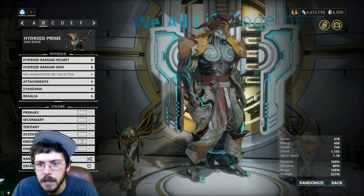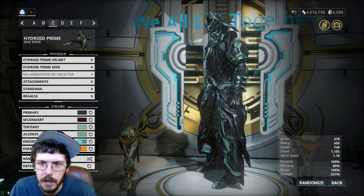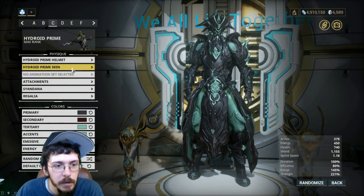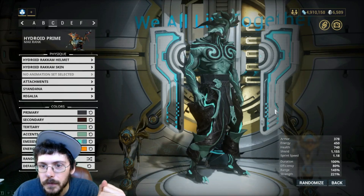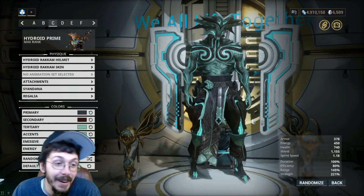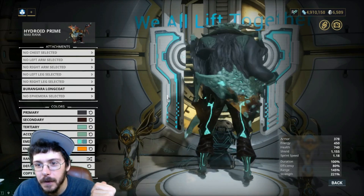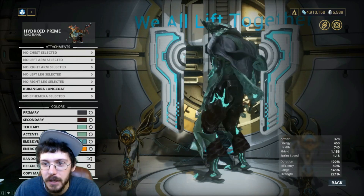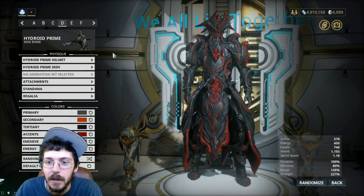Jumping over to the second tab — this is a lot more dark metallic blue. When we switch this over we get something that still looks pretty cool. It's almost like a celestial water pirate — like a sea pirate from another planet. I don't know, it looks pretty sweet.